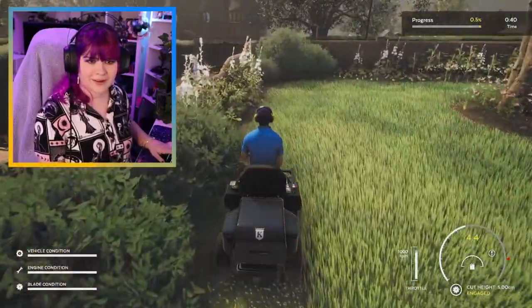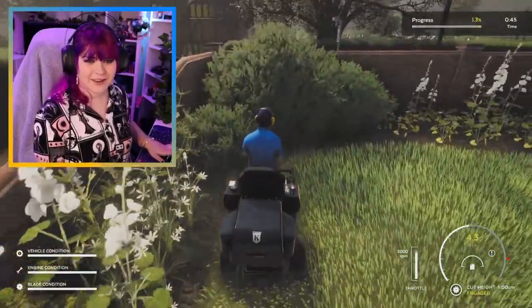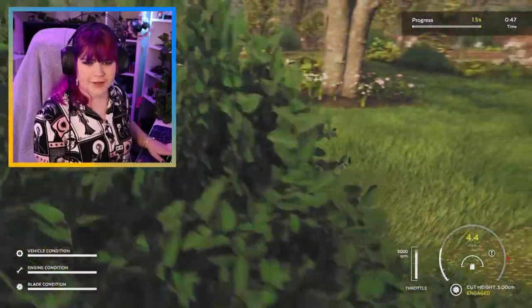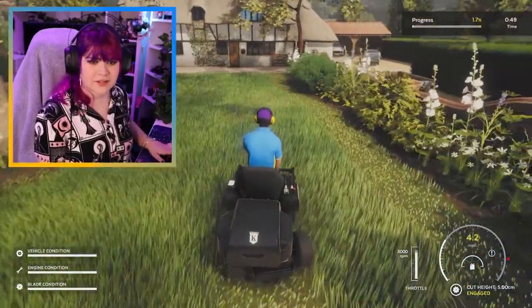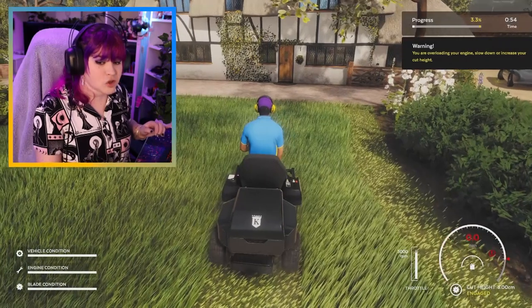Look at that — that is quite satisfying, I will say. If I can get a good turning circle in, I can do lines, like you see on a football field. I'm making it very clear I have not gone to a football field or know how to mow grass. Your vehicle motor load is displayed on the bottom right of the screen. If you overload it by driving too fast or cutting too much grass at once, you will suffer engine damage and your cut quality will be affected. This is too much to think about — I just want to mow the grass and eventually hit that gnome.